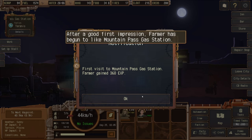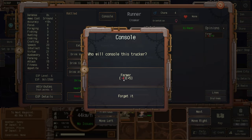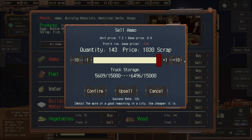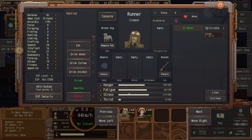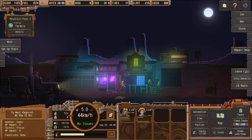Thirst is low. At the next city, we're going to sell all the lovely ammo we brought with us. We try to upsell it — failed, but we still made a decent profit. We check for anyone to get frisky with — limited choice, so we'll continue on to our city.